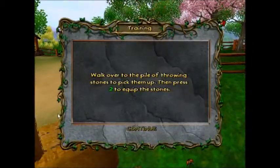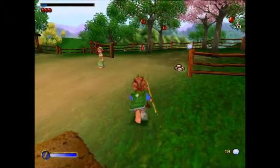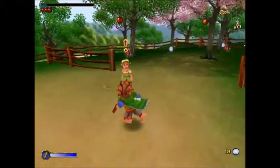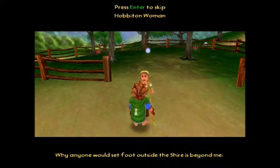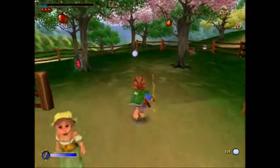Talk to her. You're about to learn how to do some stone throwing. To enter aim shot mode. To throw, press left alt? You can use the mouse for this. ...is responsible for so many lads and lasses going alt into the blue for bad adventures, why anyone would set point outside the shire is beyond me. Well, maybe I want to do other things with my life.